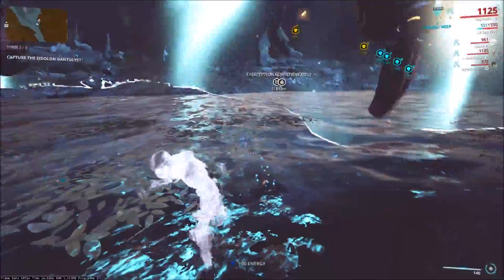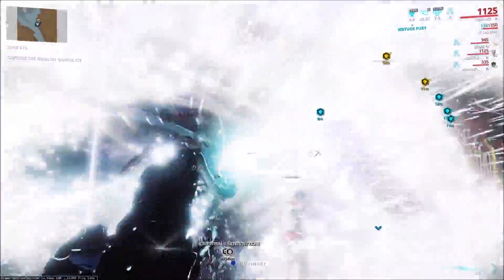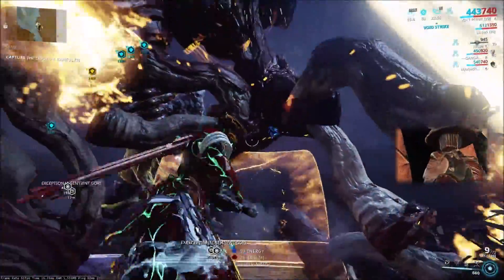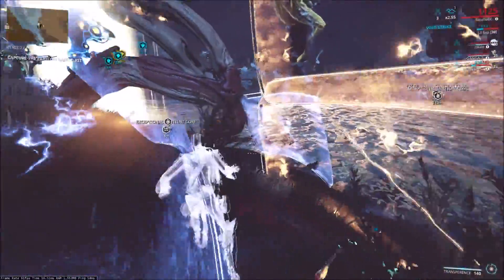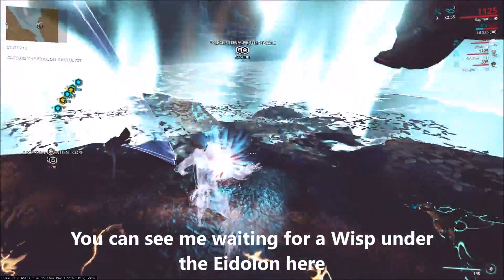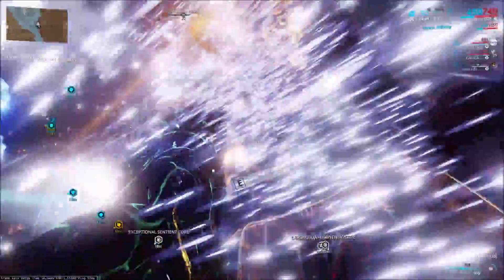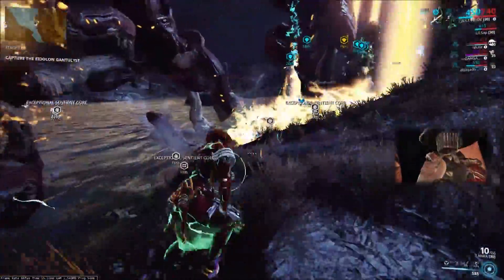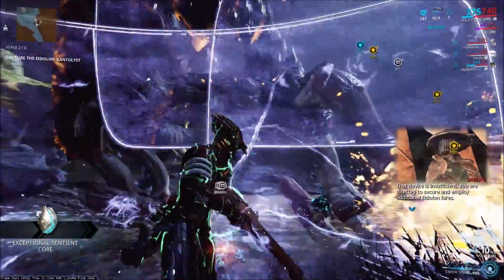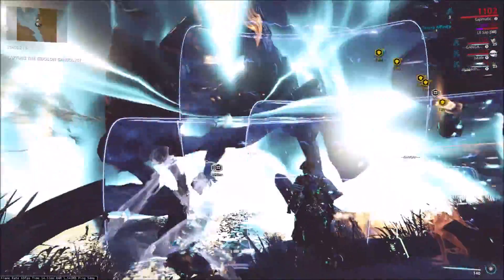You want the shields to be close enough to the Eidolon so that you or your team can grab Unairu Wisps that are dropping at its feet and then move into position to take down the Eidolon's shields. As far as exact shield placement, I wouldn't really say there's one place that's always best — it's typically up to your group's preference. But the closer you're able to get it to the Eidolon's feet where the Wisps spawn, the easier it is for your team to move into position. I typically put it at an angle directed at the Eidolon's crotch, or you can build a wall with your shields to give a bigger area for teammates to shoot through.